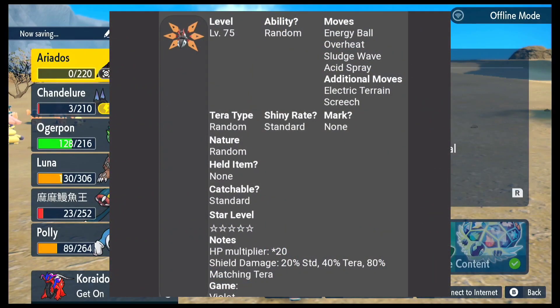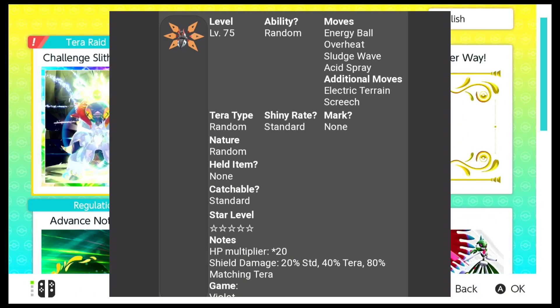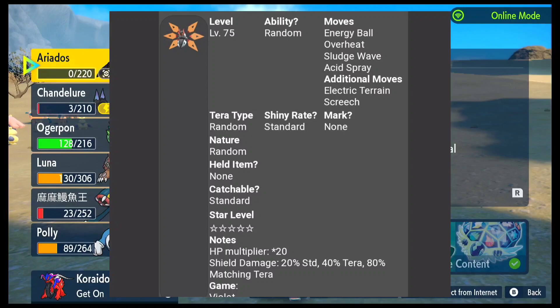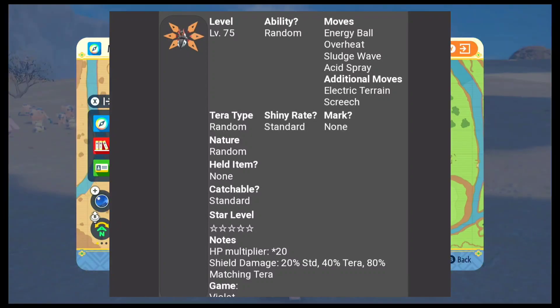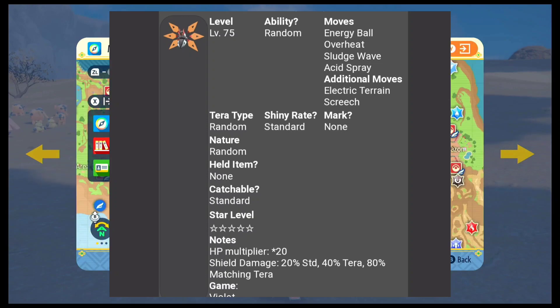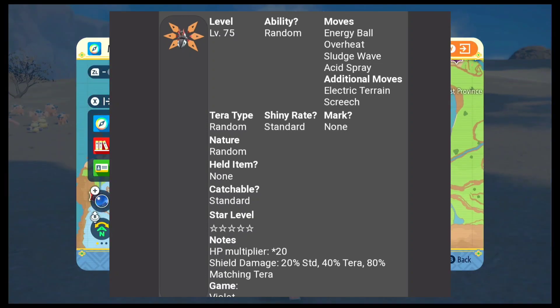As for Iron Moth, here is the moveset. It has Energy Ball, Overheat, Sludge Wave, and Acid Spray, with additional moves being Electric Terrain and Screech. It does like to use Electric Terrain on the first turn, and can be found both in a Standard Shiny Raid as well as a Random Tera type. This one is only found in Pokemon Violet.